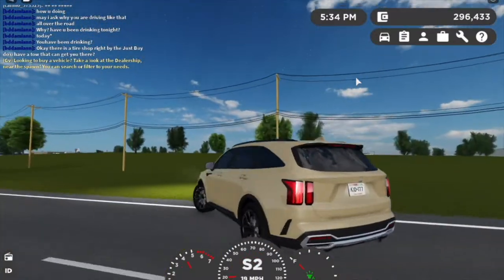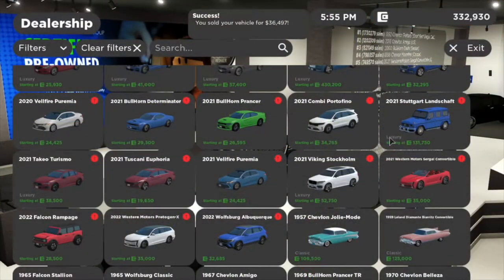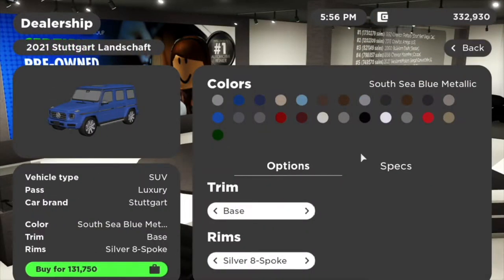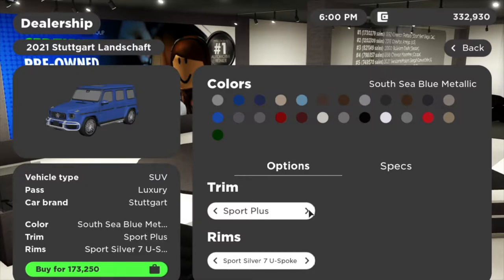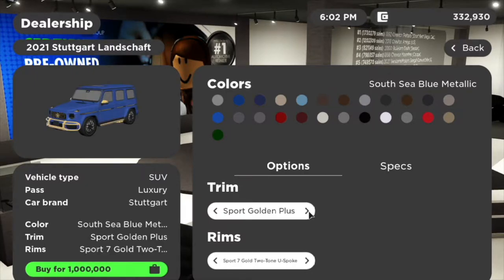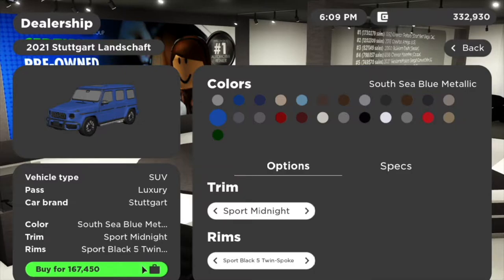Next up we have the 2021 Sticker Landscraft — it's the Mercedes G-Wagon — and it looks very very nice. I'm wondering which color to get. I think I'll go with South Sea Blue Metallic. Let's test this thing out.